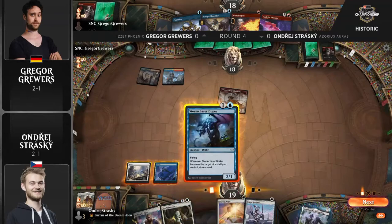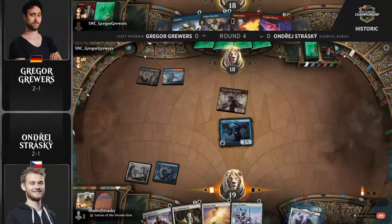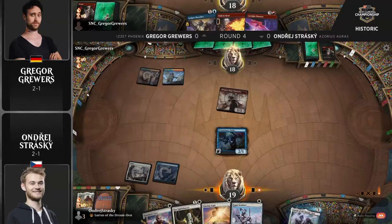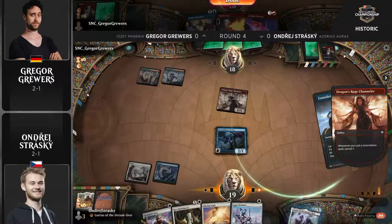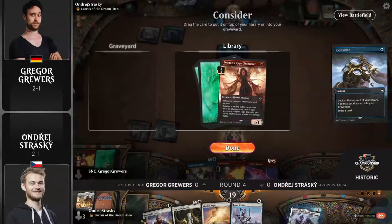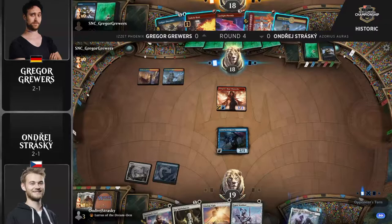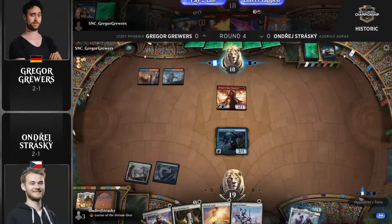When you're Andre, you can't just not cast one of your two-drops. Ideally you want to wait for turn three when you can play Sram into Sentinel's Eyes or a Glaring Aegis, but if you don't hit a land you just have to keep playing your cards and hope they run out of removal. Dragon's Rage Channeler chips for one point of damage, Sram is off the battlefield. Consider on the end step — ditch another Unholy Heat, and hello, Dragon's Rage Channeler in the bin. We are delirious!